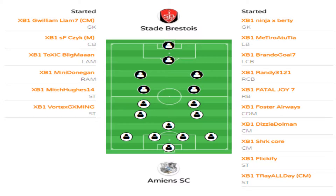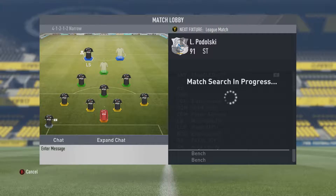Welcome to episode 6 of season 2 of my VFL series. Taking a look at the starting lineup right away for this first match: Ninja Birdie in goal, Material at left back, Brando and Rainy at center back, Fetal at right back, Foster at center defense mid, Dizzy, Shark Core, and Flick in the center, with Tyler up top as center attacking mid.